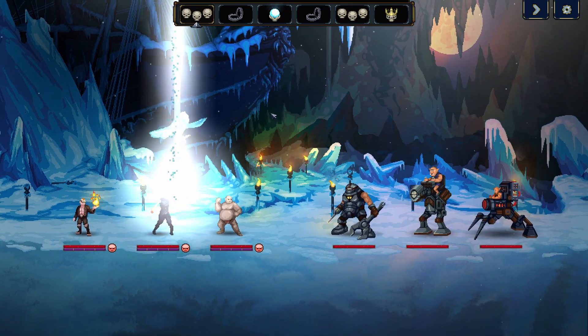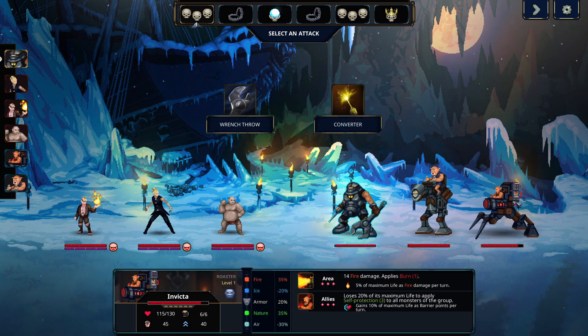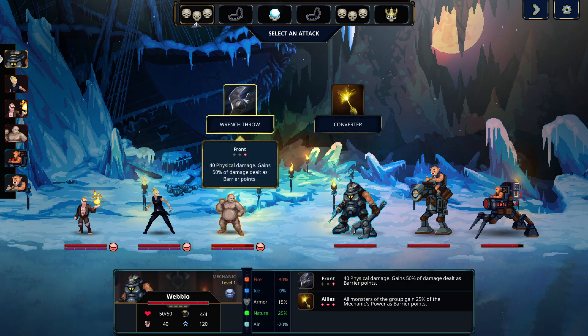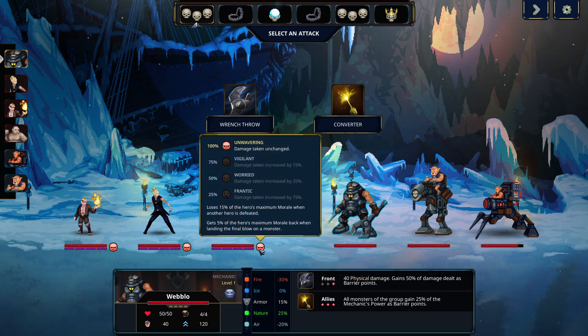First group of heroes comes in. This skill shuffles everybody around, which we prepared for. Her passive does some damage to a monster at the beginning — the lowest ice resistance — so she targets the one that will take the most damage, which kind of hurts. As their morale gets lower, they will actually perform worse. Right now they're unwavering and just take regular damage, but as they lose morale, they get weaker in combat — they'll take more damage. They get a little bit of it back when they finish off a monster, but it's not that much.